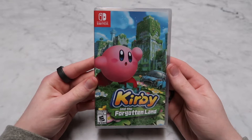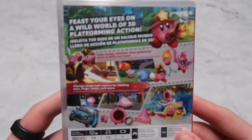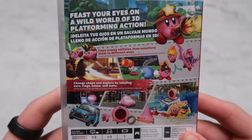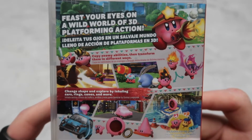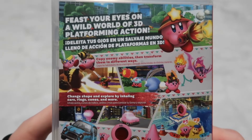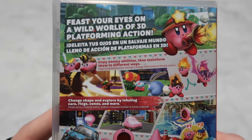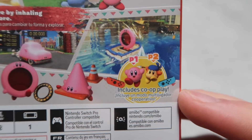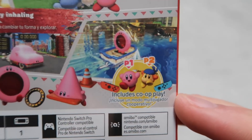So we're gonna start off with Kirby. There's the front, and on the back it says: feast your eyes on a wild world of 3D platforming action. Copy enemy abilities, then transform them in different ways. Change shape and explore by inhaling cars, rings, cones, and more. And if you look down here, it does offer amiibo support and includes co-op play, so you can play with a friend.